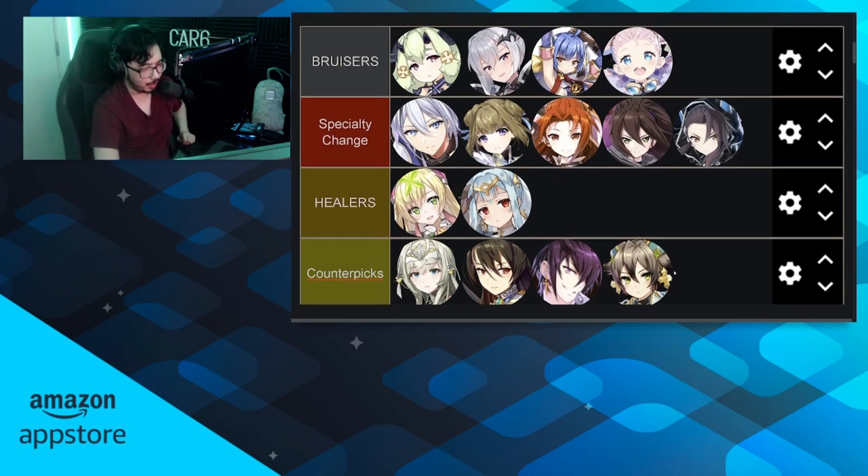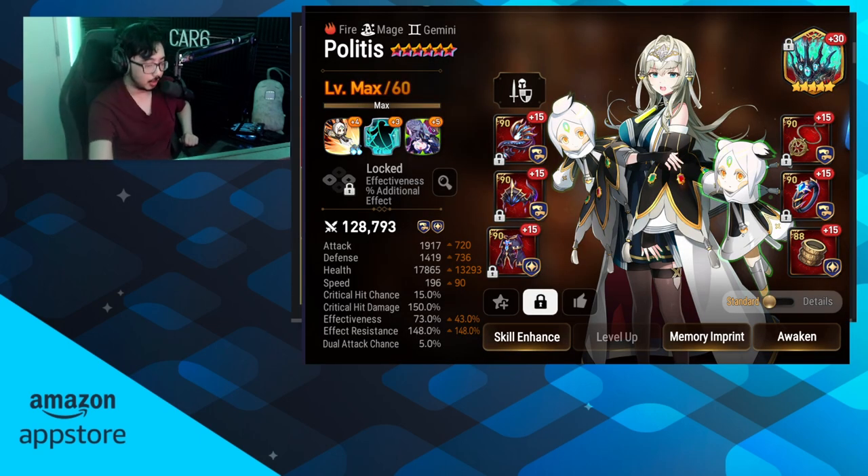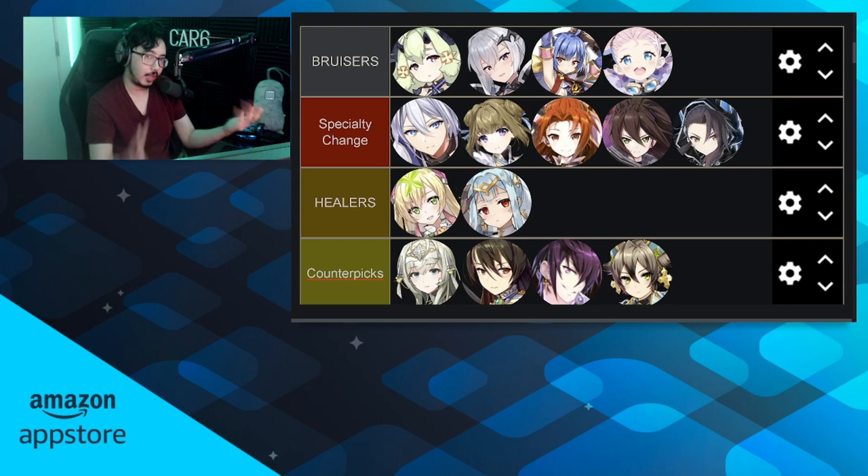Last but not least is the counter-pick row. Politis is super good for standard players — when you fight problem units like Conqueror Lilias, you want to stop that aggression and slow down aggressive anti-cleave comps. She's super good with her combat readiness mitigation and out-of-turn activation: right when they cast a non-attack skill, she'll proc that S2 CR push into S3 and provide a lot of debuffs. You can build her with damage if you like to play more aggressive, or go with Abyssal Crown and violin and make her super annoying. She's a really strong unit — just be careful of cleavers shutting her down.